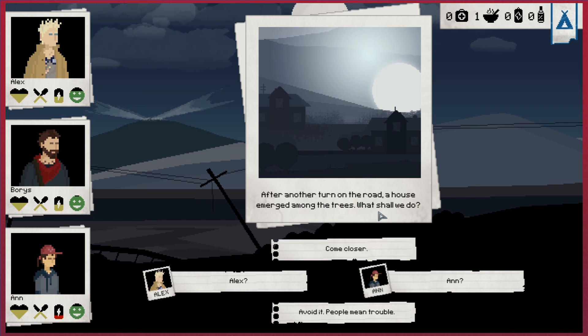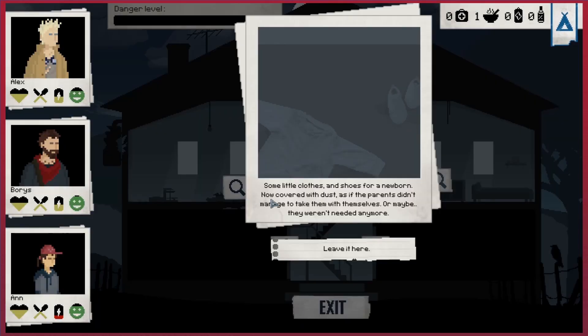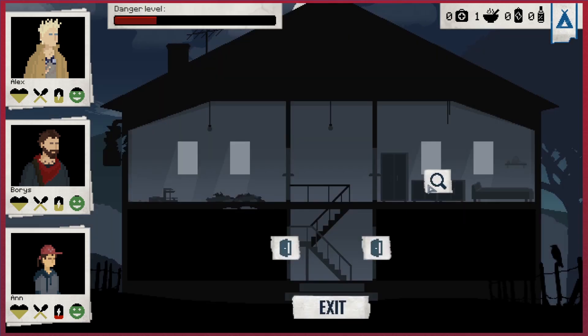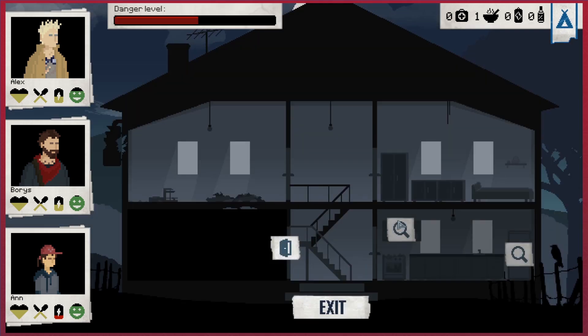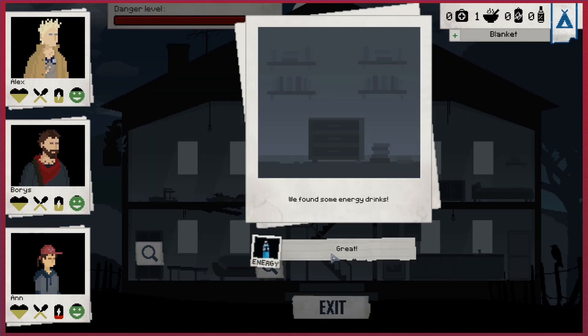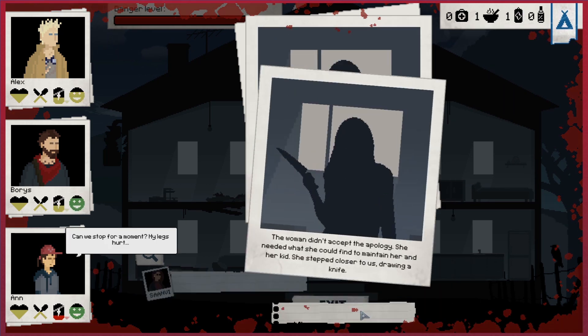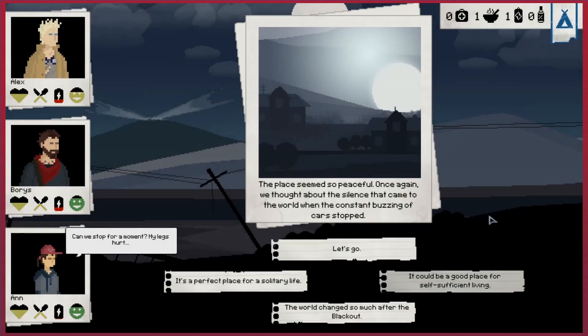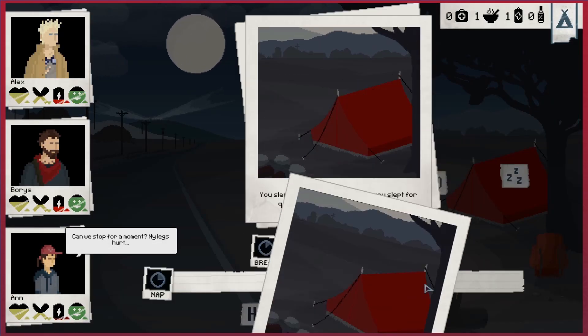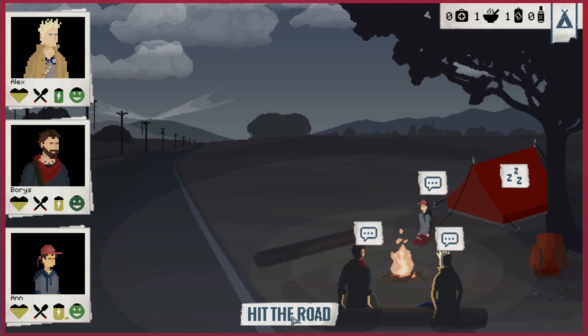A house emerged amongst the trees - we'll go closer and see if we can nick anything. Clothes, nothing, nothing. Some food - a warm blanket's good, nothing, energy drinks, take that. We apologize for the intrusion but she has a knife - run! The main thing is we're going to set up a camp because everyone's getting pretty damn exhausted. Let's have a long sleep - hopefully we won't get attacked in the night. We slept well.